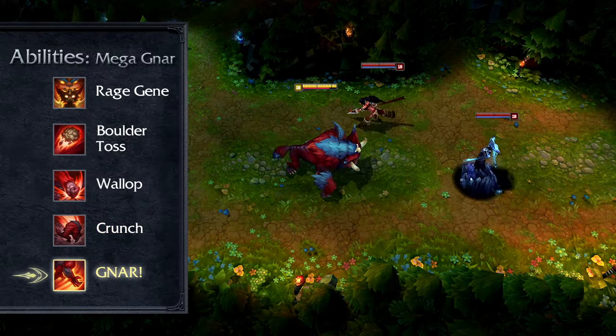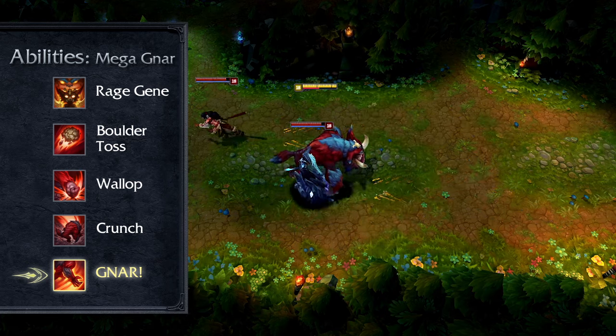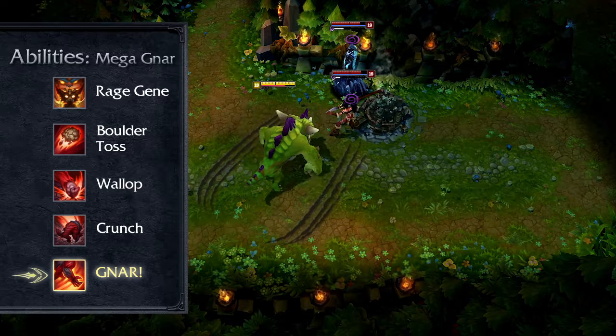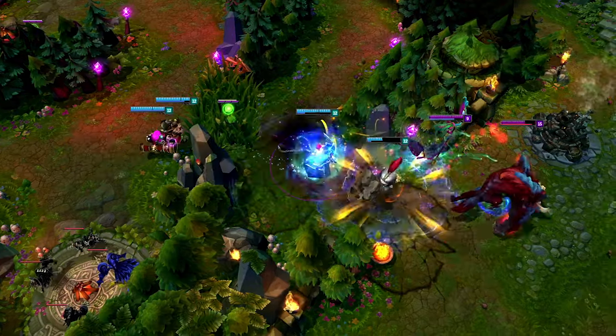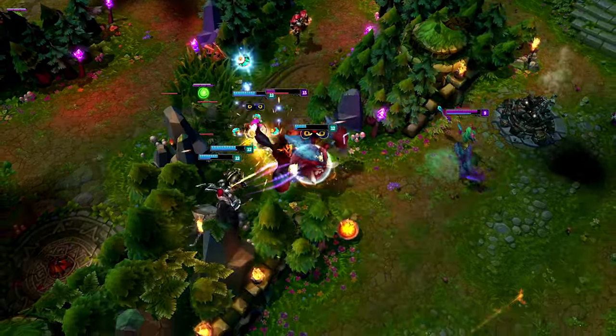Finally, Mega Gnar's ultimate is GNAR!, a huge ability that throws all nearby enemies in a targeted direction, damaging and slowing them. If Gnar throws an enemy into a wall — including turrets and jungle walls — they'll take increased damage and be stunned. Use GNAR! to disable as many enemies as you can during big teamfights. It's especially effective in closed off areas like the jungle and Baron Pit.